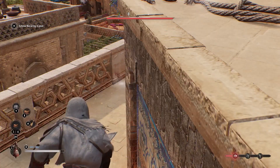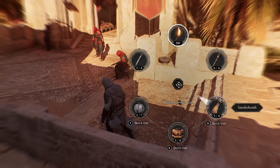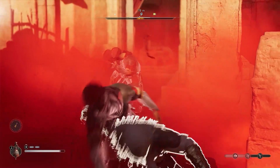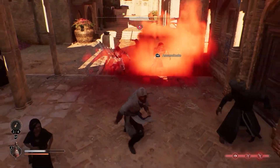The Trap is a non-lethal proximity explosive capable of knocking down enemies and creating chaos. The Smoke Bomb is a truly iconic Assassin tool, releasing a thick cloud of smoke that obscures vision and is useful whenever you want to eliminate multiple guards or cut loose during a chase.